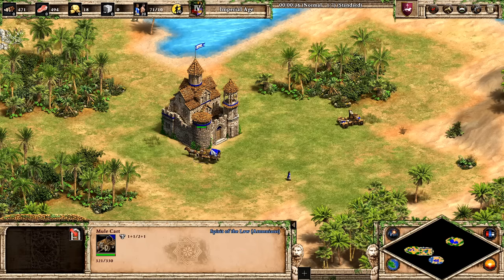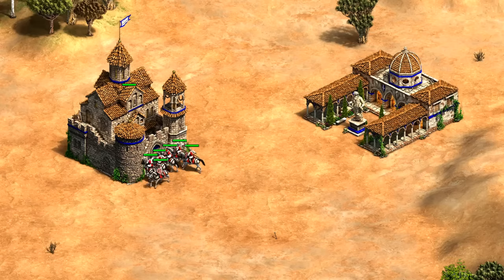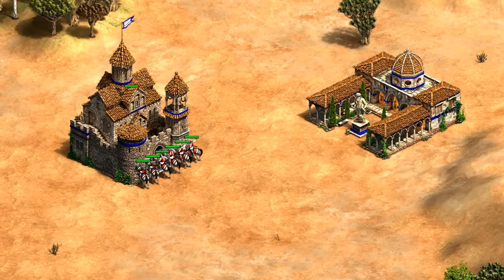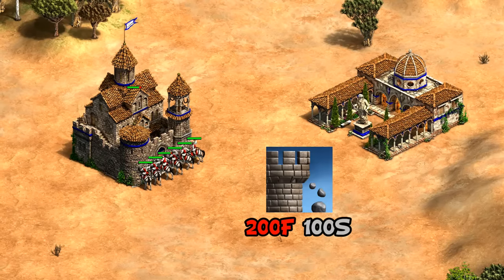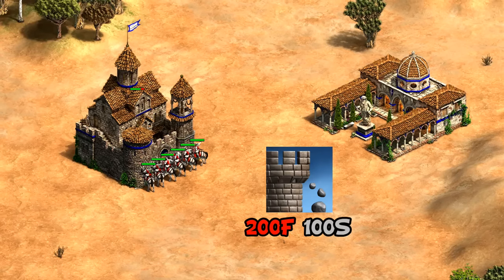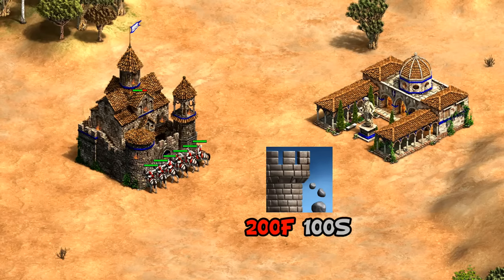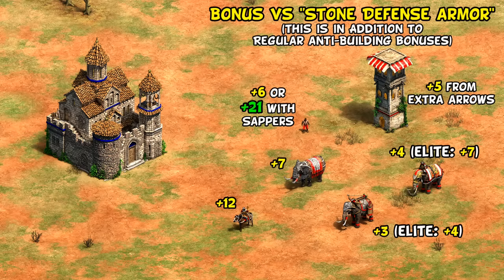Now this might all sound great except for the lack of increased range with fletching etc., but there are a couple of key drawbacks to point out. First, unlike the town center, the fortified church has a minimum range — you in fact need murder holes to attack units directly beside it, or at least a large degree of overlap. Considering murder holes also requires a university first, that's quite an investment in early castle age. Another hidden weakness is they take damage from both anti-building and from units that specialize against towers and stone walls.